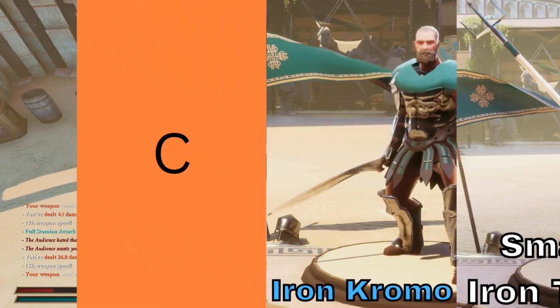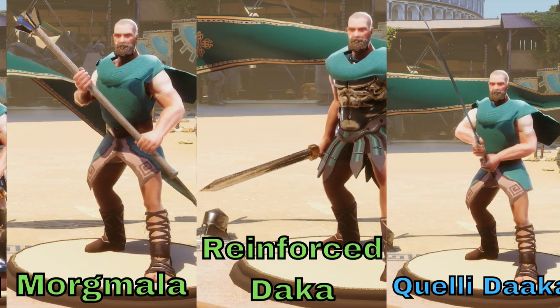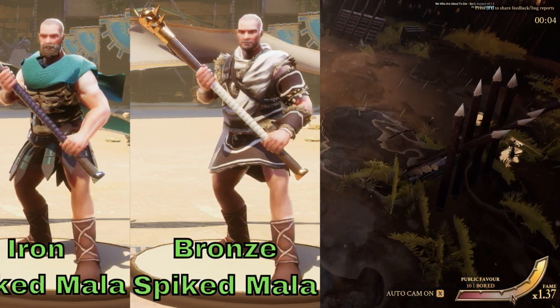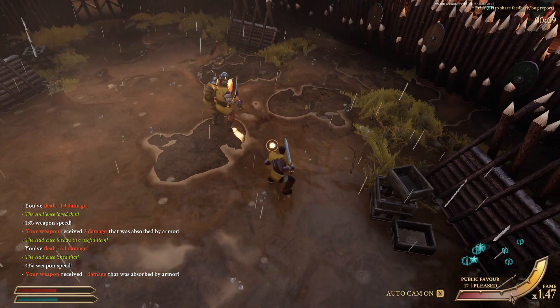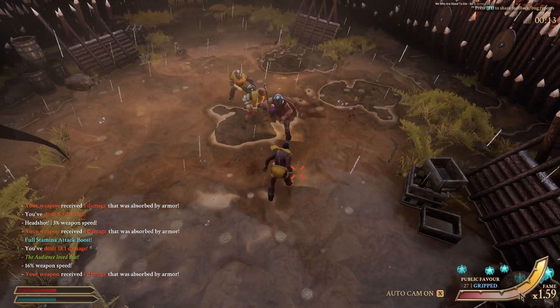C tier — here's where we start to see some decent weapons that I'd actually use by choice. Not my first choice, but these are pretty much the worst versions that I'd want to use of some weapon types I actually like. The Chromo and the Daka aren't ideal, but if they're the best you've got after upgrading from your starting weapon, that's fine. They can do pretty well early on, they just have some trouble with shields later.